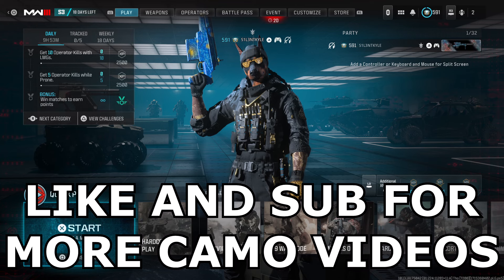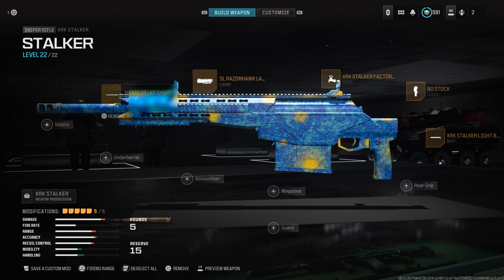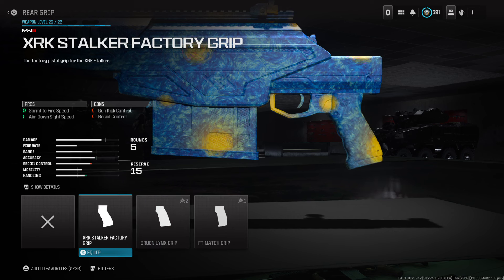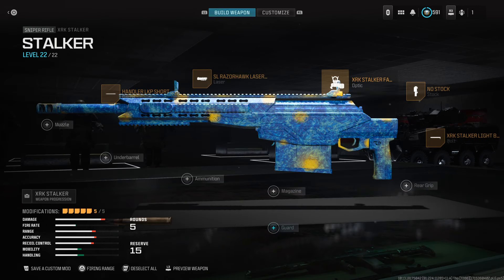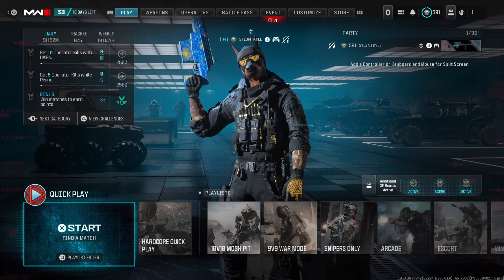We're going to get into some gameplay of this camo. If you are new around here, be sure to like and subscribe for more. We're using it on the Stalker today with the iron sight to switch things up. If you didn't want the iron sight, you could take it off for the rear grip for ADS speed, or if you're using a scope but want a bigger magazine, just take off the no stock. Apart from that, those are the perks I was using.